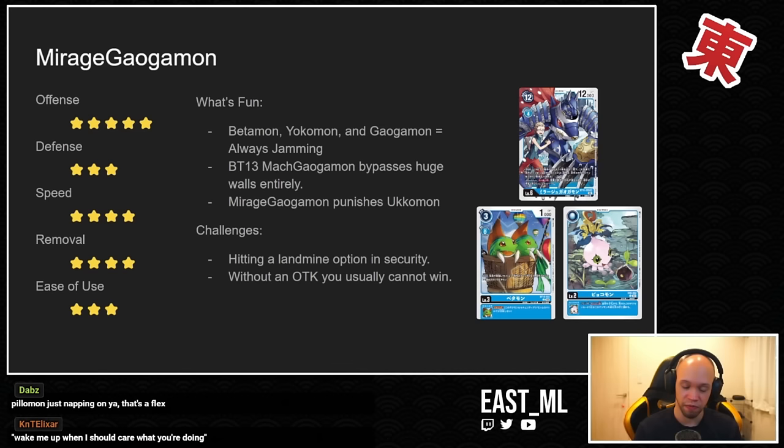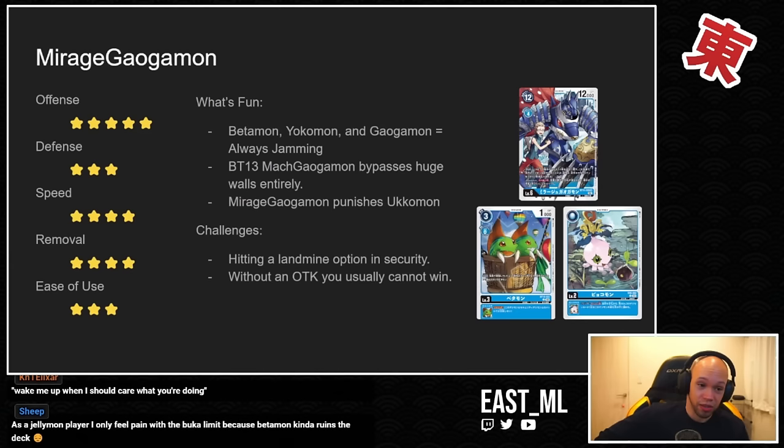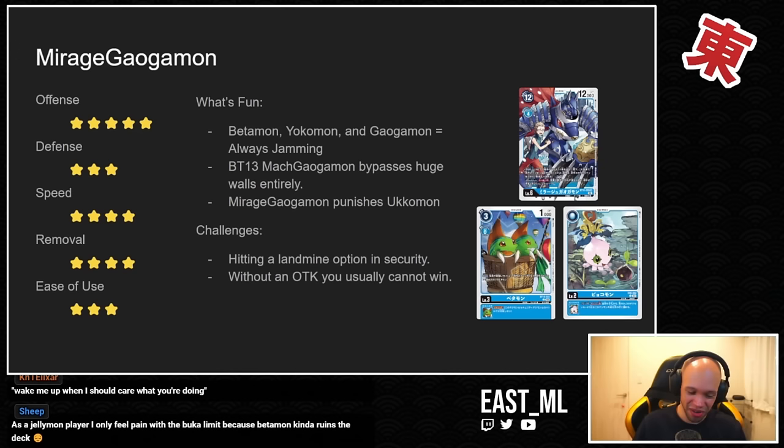The BT13 Mock Galgamon finds a perfect spot in the meta right now because it bypasses blocking and attack redirection entirely — if your opponent has a big wall, you don't really care. Mirage Galgamon also punishes Ukumon, which is splashable in virtually any deck in the game. Digivolving Ukumon on turn one to give your opponent one memory and then searching the second turn is the best opener in the game by far. Some challenges: the deck is an OTK deck, so if you hit a landmine option card in security it's GGs — it's really hard to build that back up.